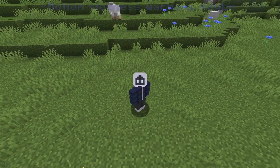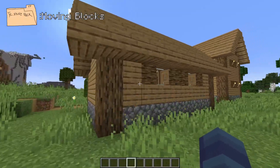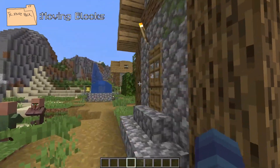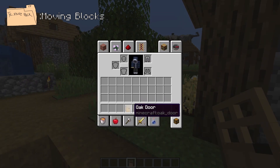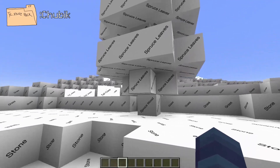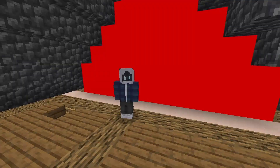Let me introduce you to this monstrosity known as the Moving Blocks texture pack. Gimmick packs like this don't actually change the way you play the game, but they still provide a little bit of a challenge for some players — if I had to sit through an entire world like this, I'd go crazy. A few of my favorite gimmick packs are the randomized textures pack, which changes the textures of each block every single day, and Cubic, which changes all the blocks to white with your name on it.